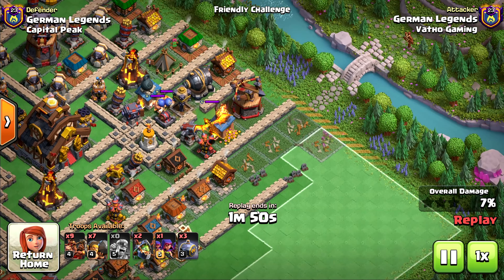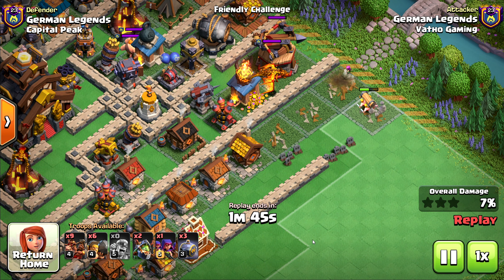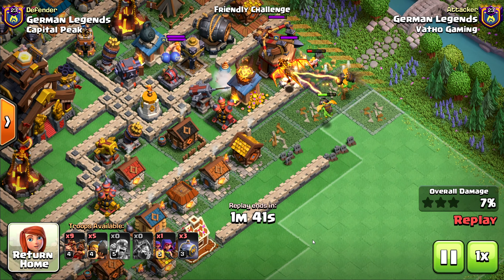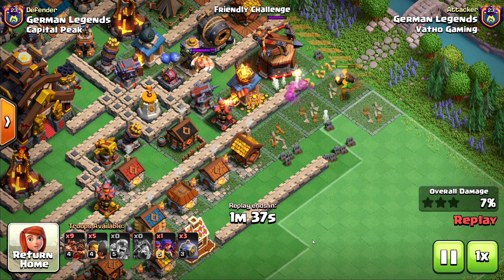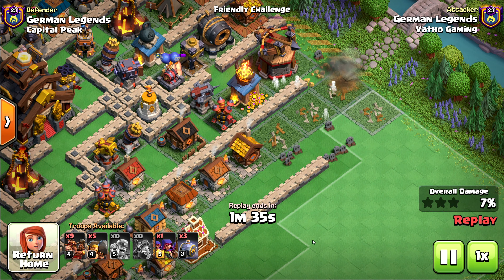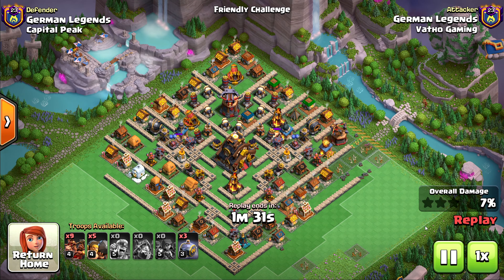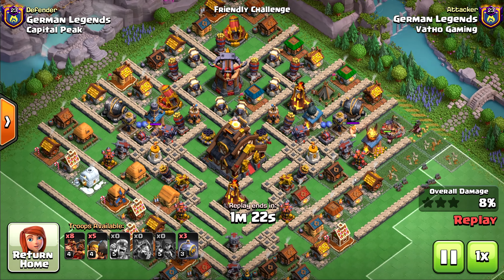First of all, we have to clear up a couple of those buildings. I would recommend taking up to two Inferno Dragons, especially if they're just level 1, since they have very low HP and they can be taken out very quickly by all the air-targeting defenses. Once you kill the Super Dragon, you can basically clean up a couple more defenses, probably like this Blast Bow.